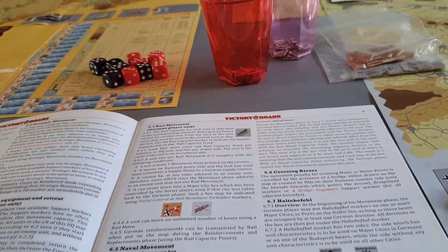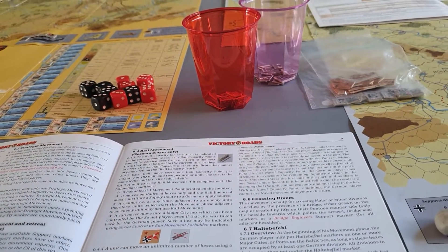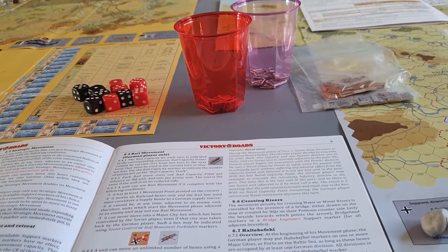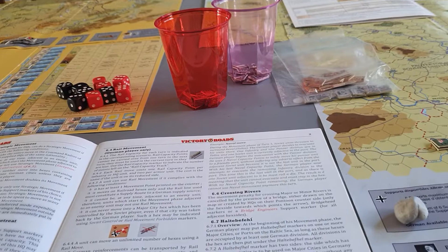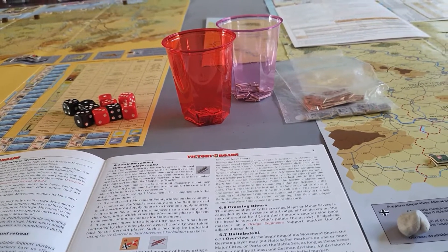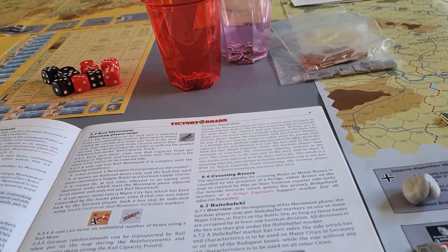Regarding river crossings: the movement penalty for crossing major or minor rivers is cancelled by the presence of a bridge — either a bridge already on the map or one created by HQs flipping onto their pontoon side.